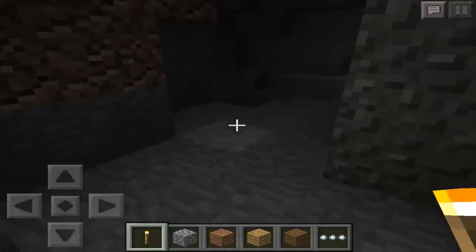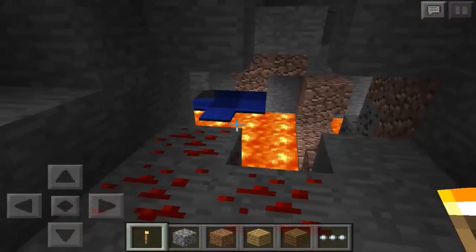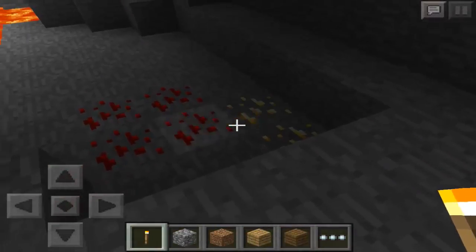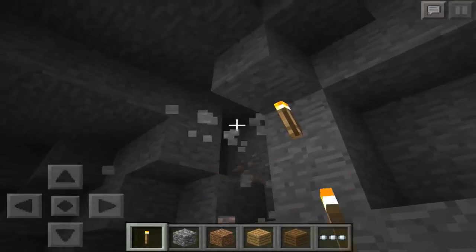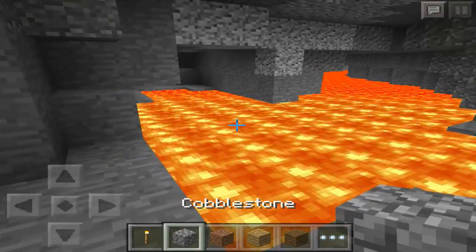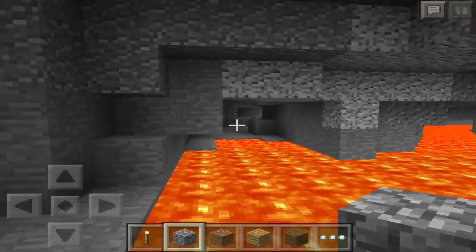I'm going to pull out a torch right here so I can see some more stuff. There's redstone, some coal, and some lava. But we're going to go ahead and go to the left here where we have some more gold, some more redstone, and some iron up top here. Make sure to get this iron so that you can mine the diamonds if you are in survival. You're going to mine some cobblestone right here so you can make a path all the way to the diamonds.